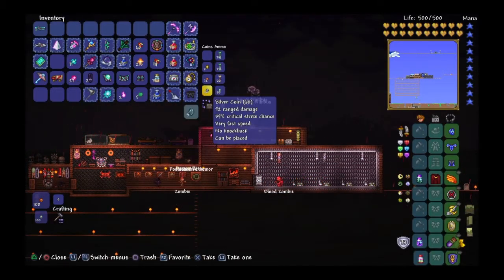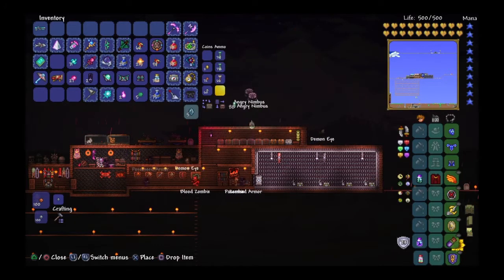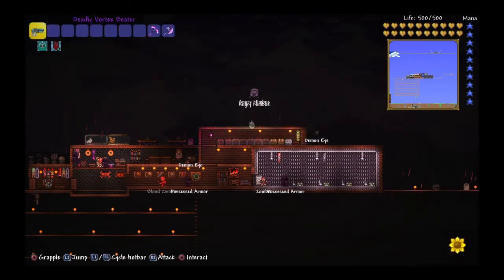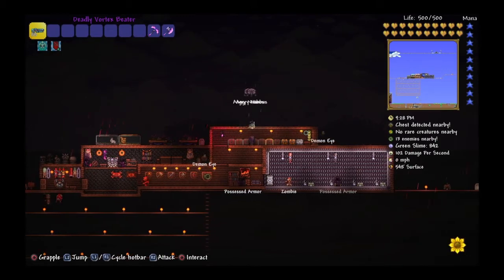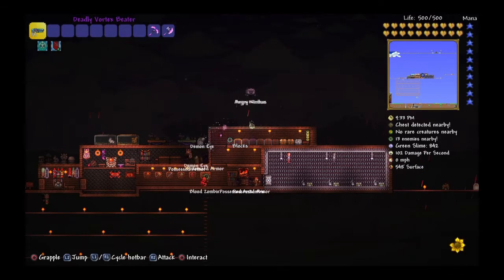For weapons, you're going to want to have the Vortex Beater with some sort of bullets — not the Luminite bullets, but something like the Chlorophyte bullets for your first fight. That would be very helpful. Chlorophyte bullets are basically just homing; they home in on enemies.